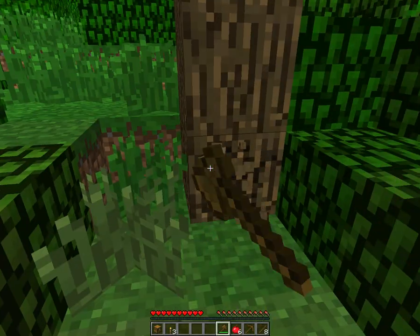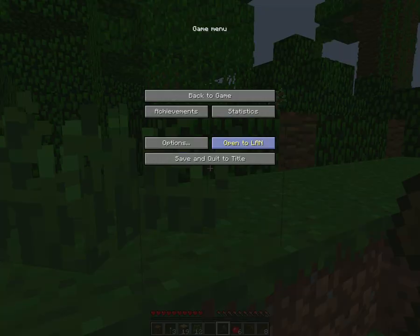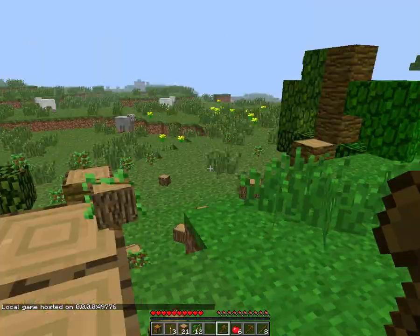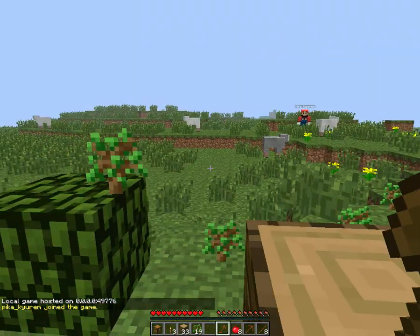So then when you break a piece of wood, the entire tree comes falling down. You can take all this swag.